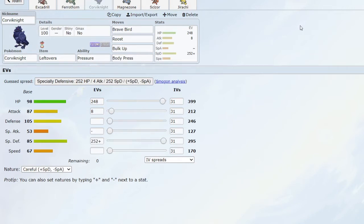Next up we have Corviknight, which is going to be your typical Pressure, especially defensive Corviknight. Corviknight's role on the team is to eat up things like non-STAB Flamethrowers and non-STAB Fighting moves like Focus Blast, then just Roost away the damage while Pressure applies pressure on their PP — basically stalling out their PP on important moves. Brave Bird is very good for taking care of Fighting types, which my team obviously struggles with, and Corviknight being part Flying type can actually resist a fair few of those attacks.